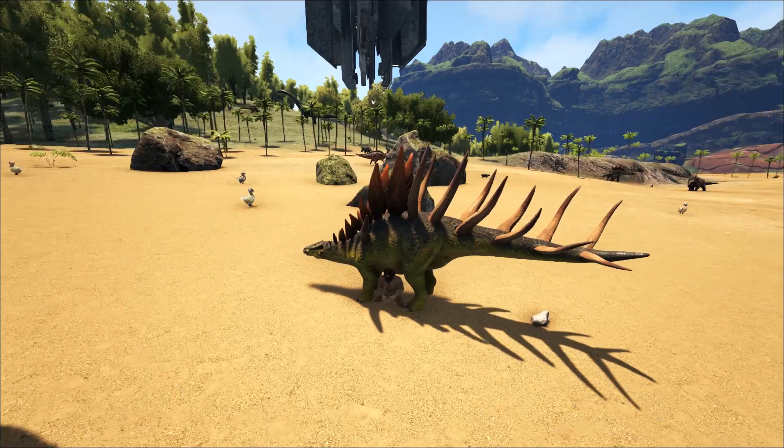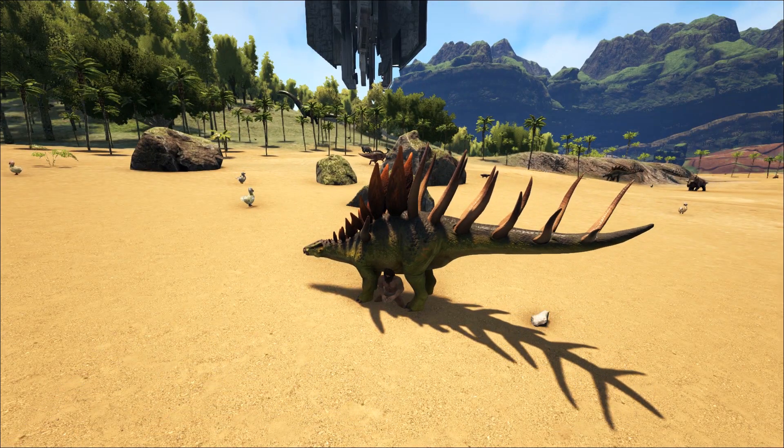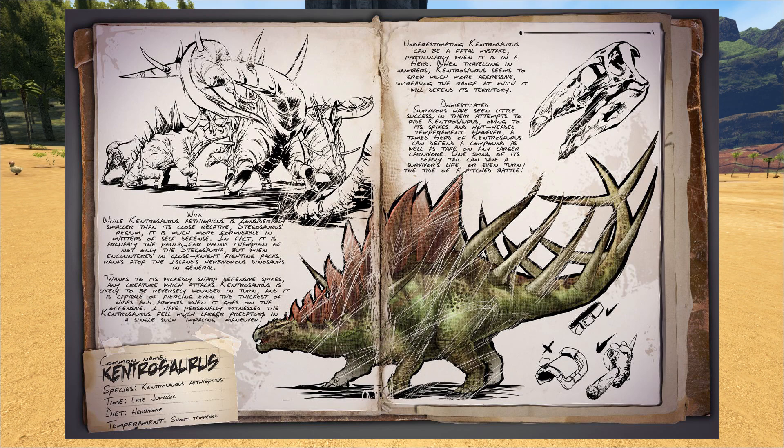These things are going to be devastating to any carnivores or anything attacking your base because of those massive spikes. They can pierce through armor, which will make them really handy in raids or defending from raids. There's also something about impaling creatures — let me open the dossier on screen. As you can see in the top left corner, there's what looks like a raptor impaled on the tail.